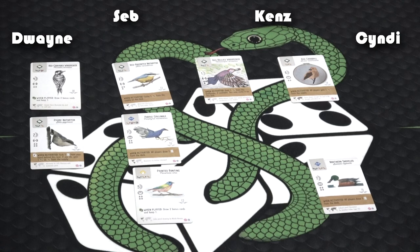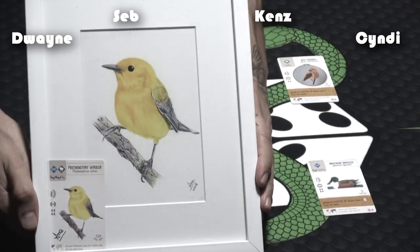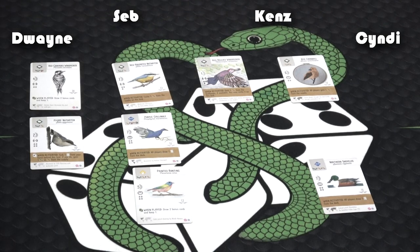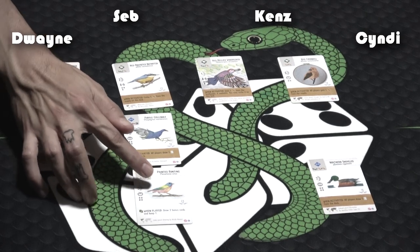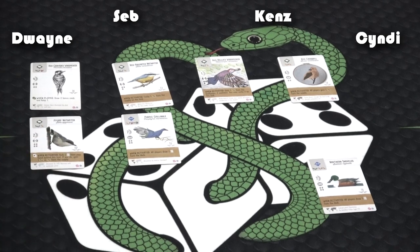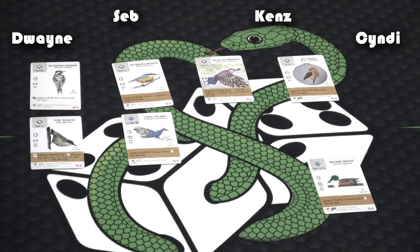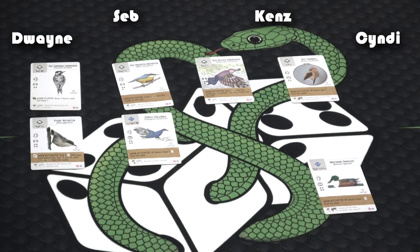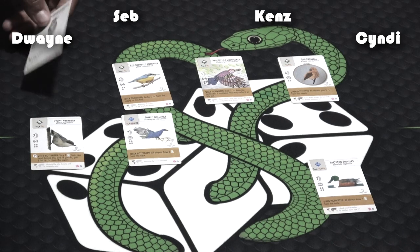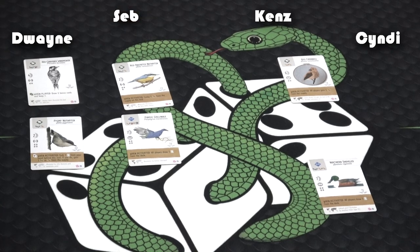We have the fan art alongside the actual wingspan card — you can see the comparison. I'm taking the painted bunting — beautiful birds, so colorful, those are awesome. We got this one from the people who did the original Wingspan cards — they even signed the card. I'm looking at the woodpeckers — it's either this pastel one or the embroidery. Actually, that's cross-stitching — one of our coworkers is really into cross-stitch. I think I'll take this one.